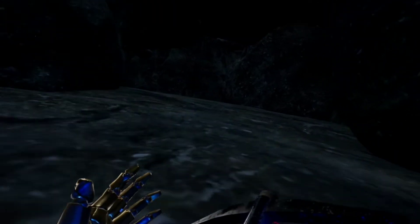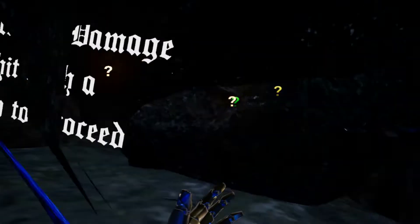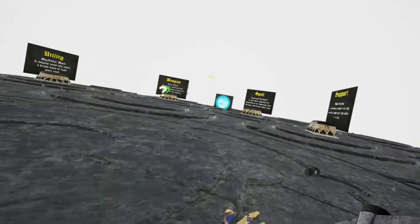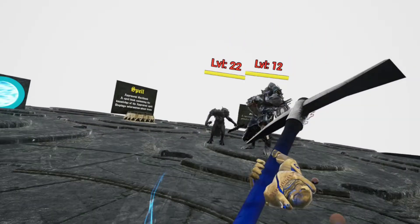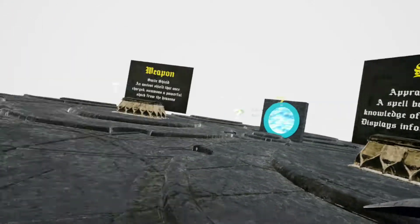Haven't noticed me at all. Okay, breaking the rock. In here we now have the Wayfinder Wand, the Smite Shield, the Mana Crystal, and the Appraisal Spellbook.